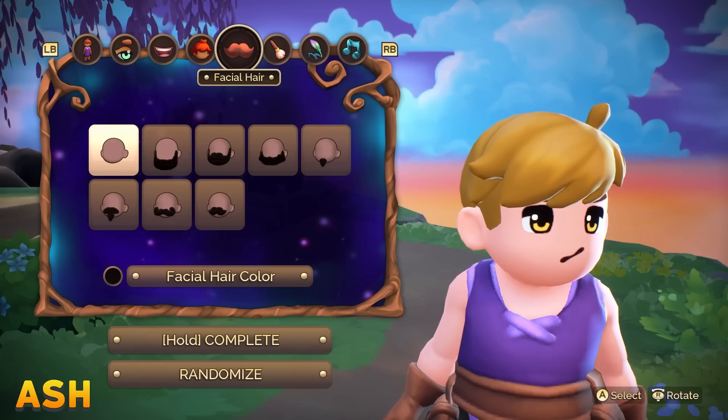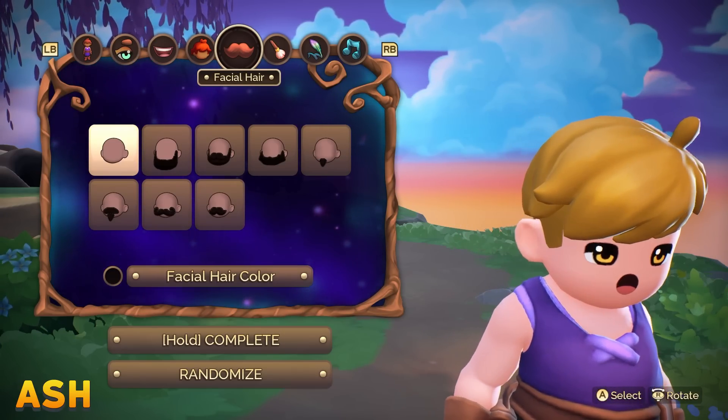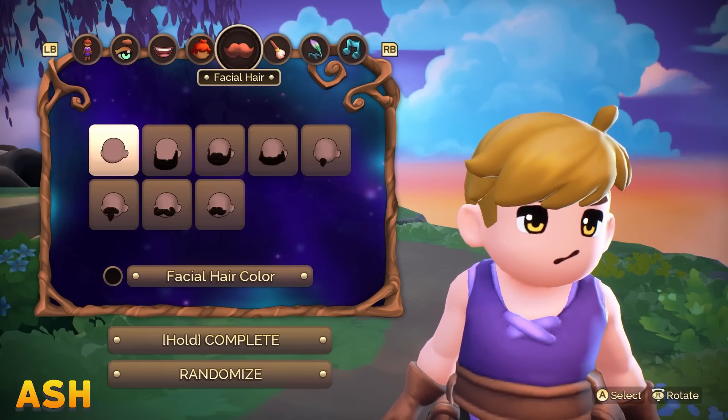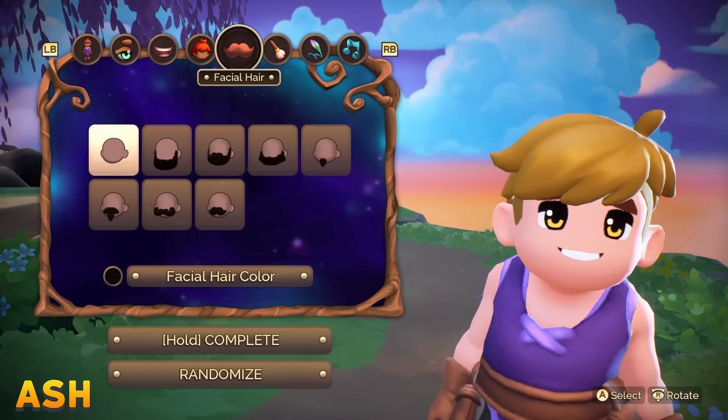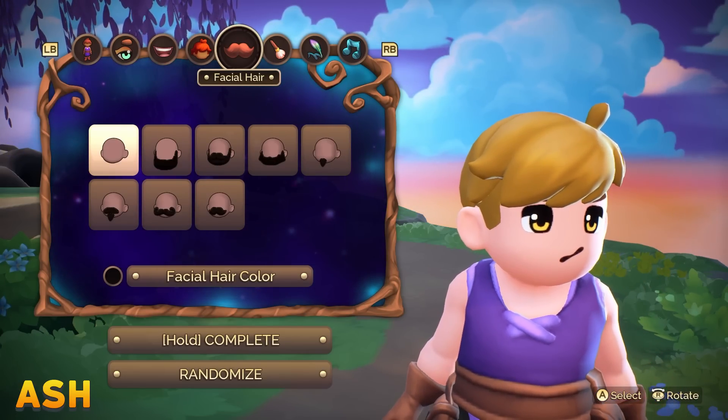Looking at how Jasmine draws me has helped me in character creators now because I never knew what kind of eyes to go with until I see how Jasmine draws me. I've got like downturned eyes, and a rectangular head if I can pick head shape.